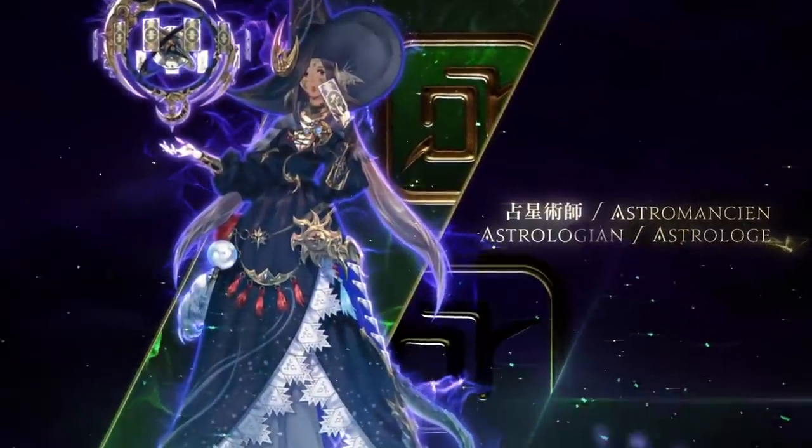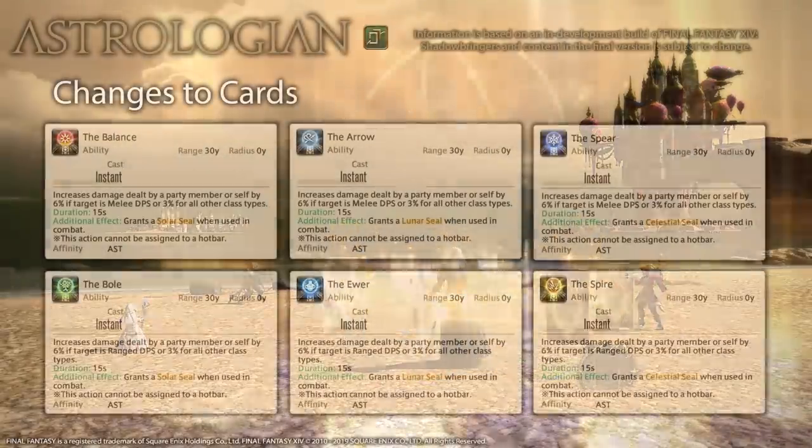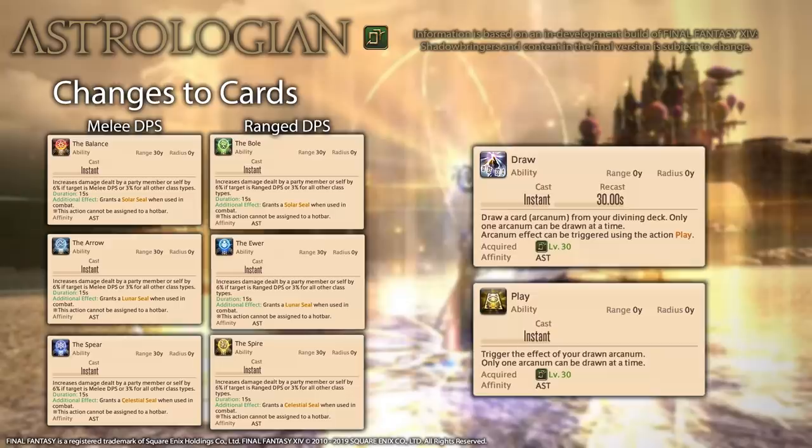Moving on to our last healer, Astrologian. Astrologian gets a major card rework and some new abilities that let you make use of opposite stance effects. The cards themselves have all been changed — all of them increase damage dealt now, differentiated by the seals they give and whether they're better used on melee or ranged DPS. The seals are used for a new level 50 ability, Divination, via a new job gauge called Seals of Arcana. Once you've played at least 3 cards, you can use Divination to buff your party's DPS — the strength depending on how many different seals you have. However, Divination is on a 3 minute cooldown, so you're not going to be using it every 3 cards.